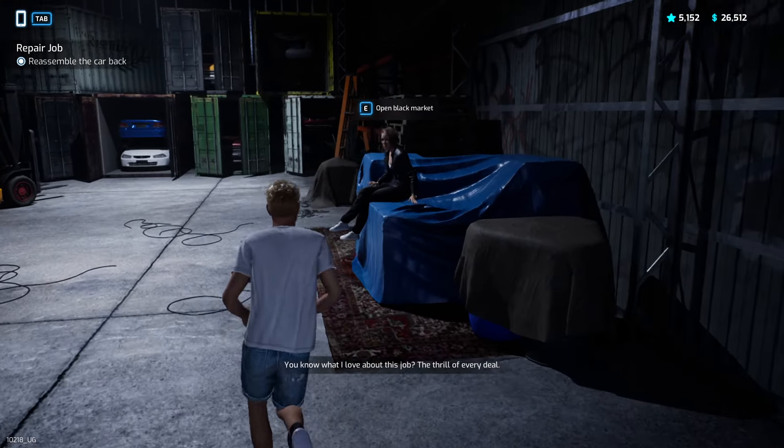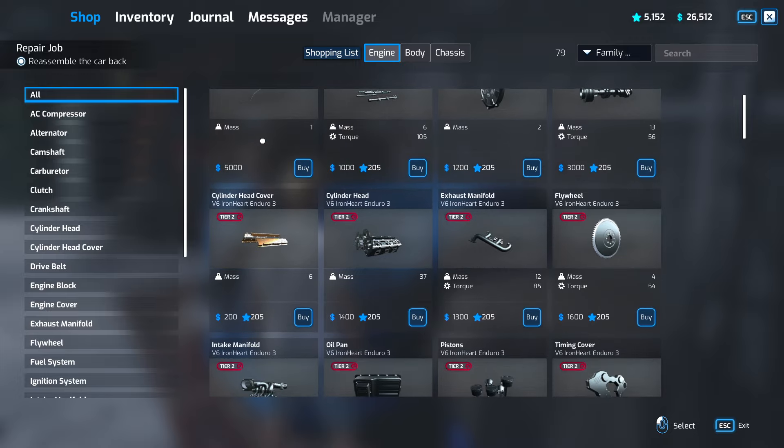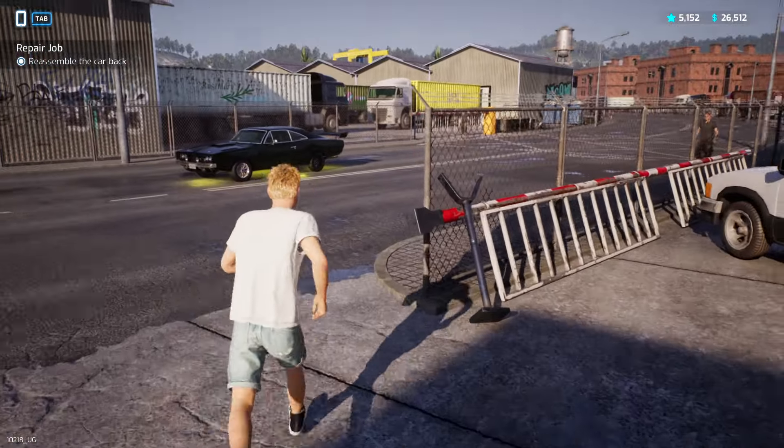If you go inside you will see there is a lady, and if you talk with her you can buy stuff here. It's Tier 2, which is the highest tier, and most of them are Sport 2, so this is for the best equipment to make your car faster.